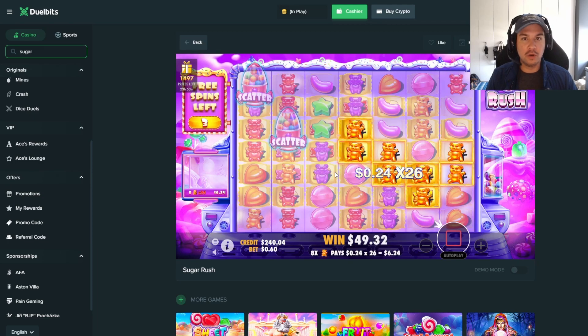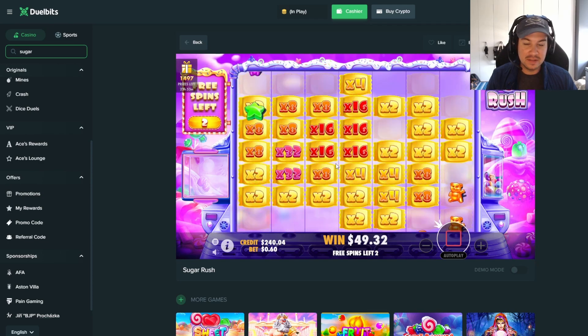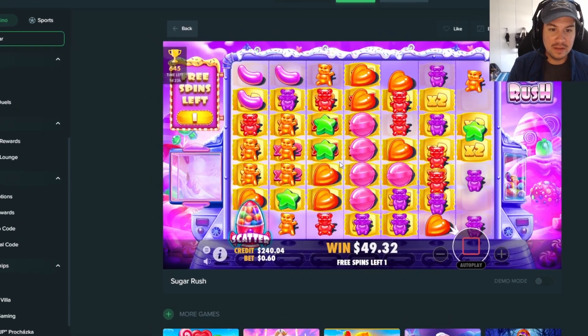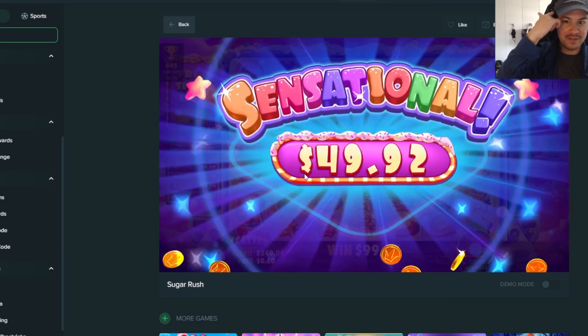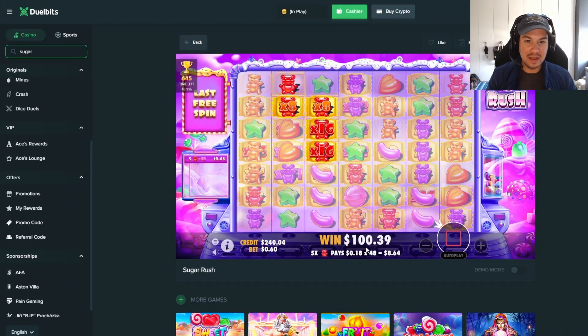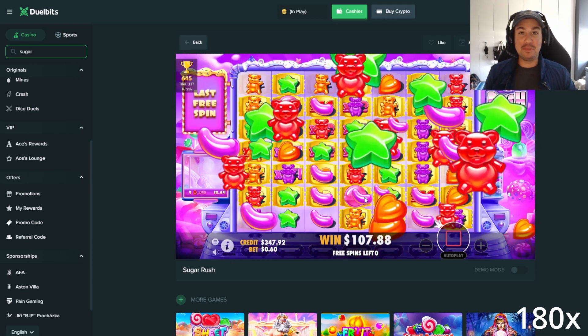Hold your breath there for a second — purple bears. Man, when they drop on one and two... Oh that was a monster! Pinks hit for 25! Alright, here we go, come on, one more big hit. Nice! Greens maybe. Guys, we are actually back-to-back profit!